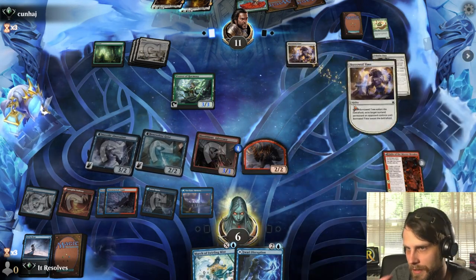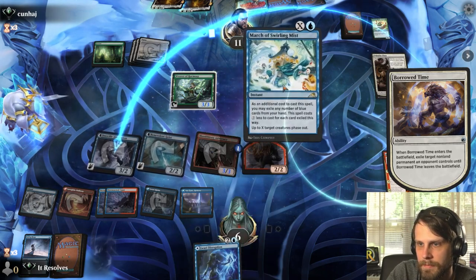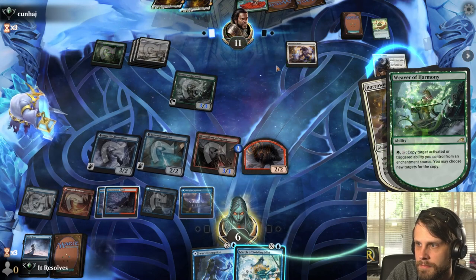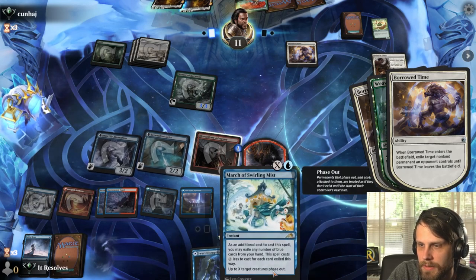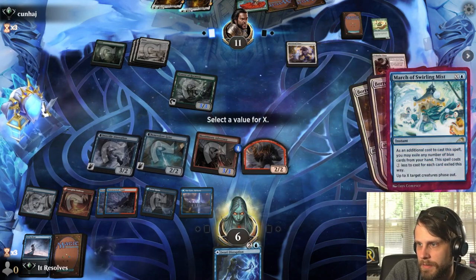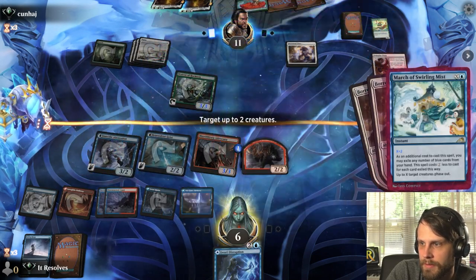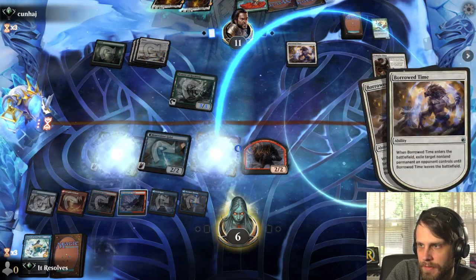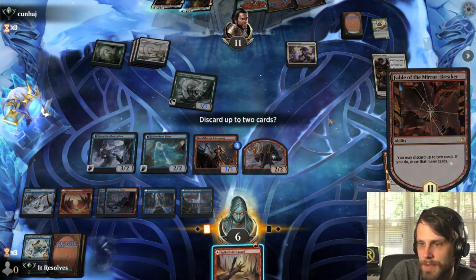Let's see what they target first — we can phase things out here. Let's make sure we're in full control. They get to select another copy, so we want X to equal two. Neither of those are going to get hit with Borrowed Time and we're actually just going to get them back. That was really good.